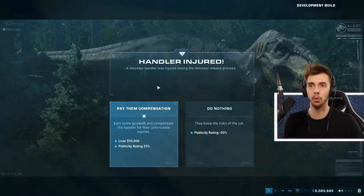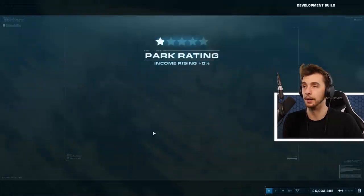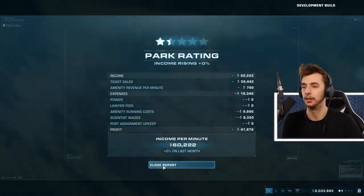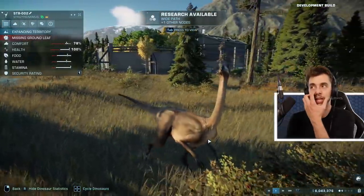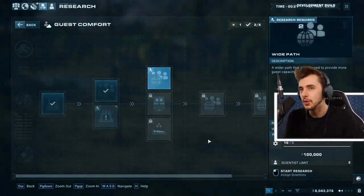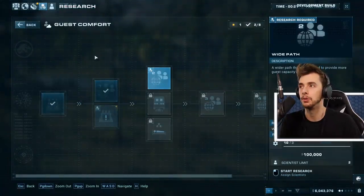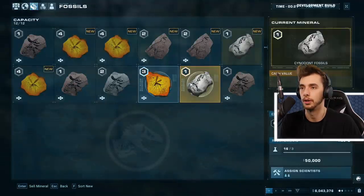Pay them compensation or do nothing - publicity rating minus 50 either way. We need that - I'll pay him. Income per minute is 60 plus zero percent on last month - it's our first month of operation. I'm more focused on how I'm balancing staff and stuff. What's a wider path? I want a carnivore as well.